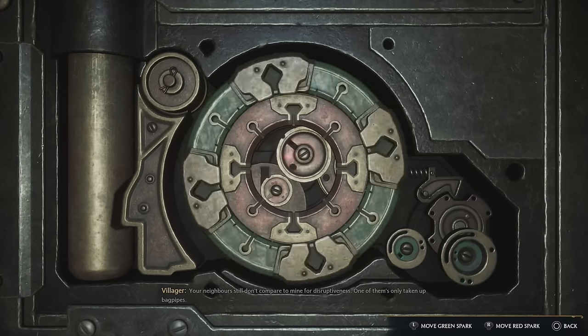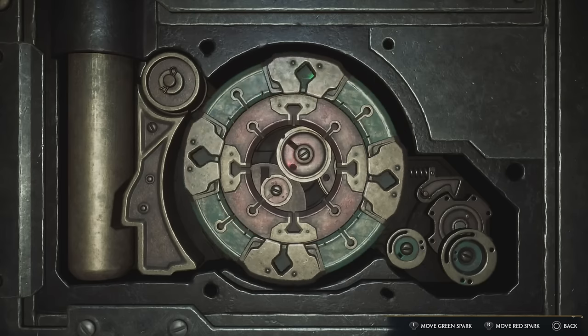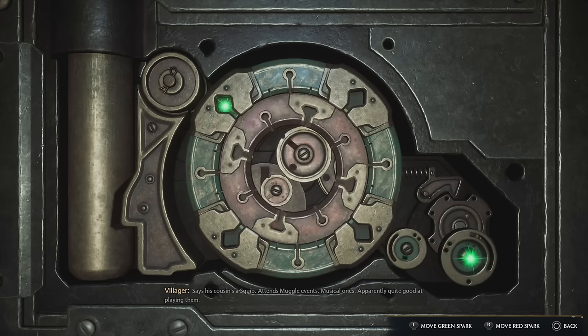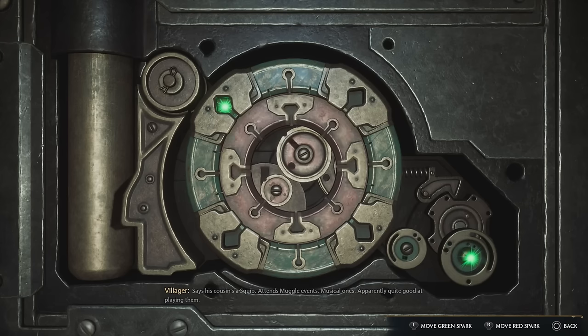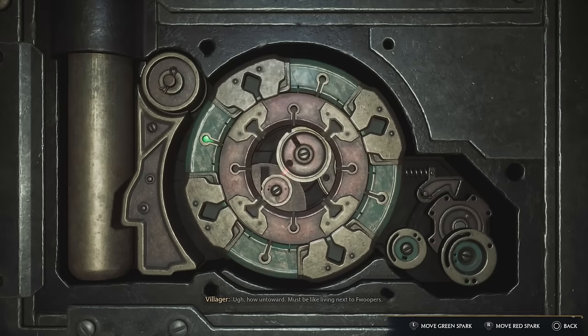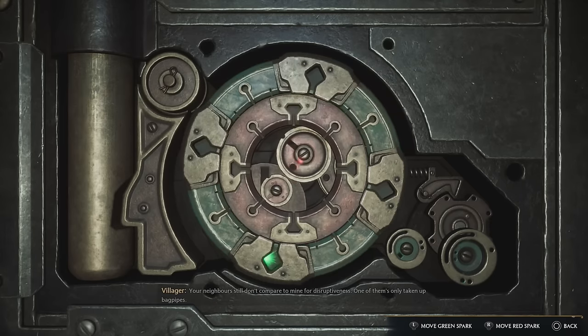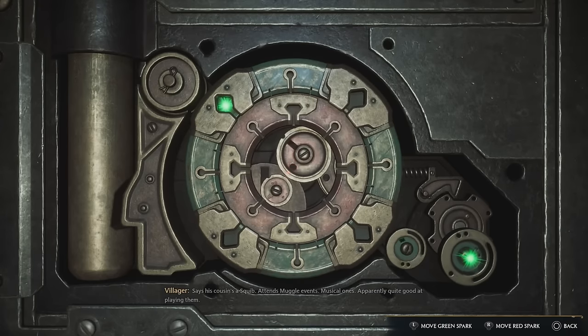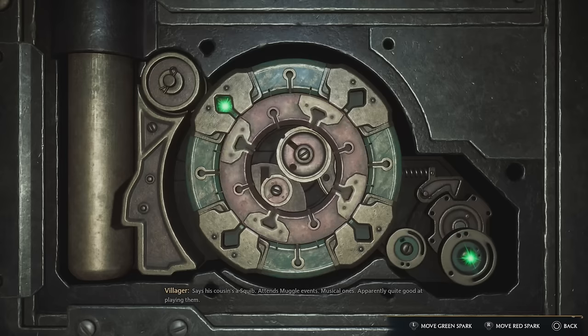You need to rotate either one of those wheels until you see a gear move. If you're spinning the red inner wheel, you'll eventually see the little red gear in the center just barely move. You just need to find the spot where it moved and stop on it. Once you find it, hold that analog stick there and spin the other gear. I can see the green gear at the bottom right wiggle, so I'm going to rotate back to where it moved and stay there.